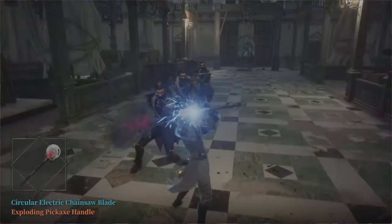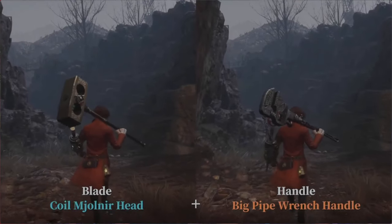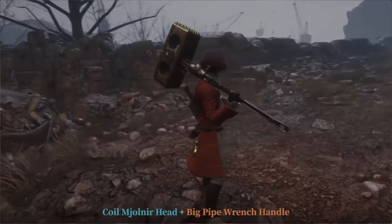I believe this is a chainsaw blade, which is extremely powerful — it can knock your enemies out in like two or three hits and they're completely done. Next we have the blade with a big pipe wrench handle.